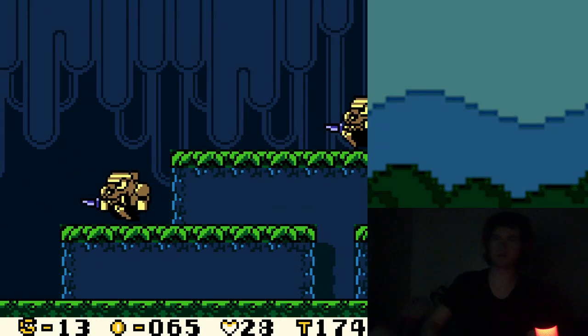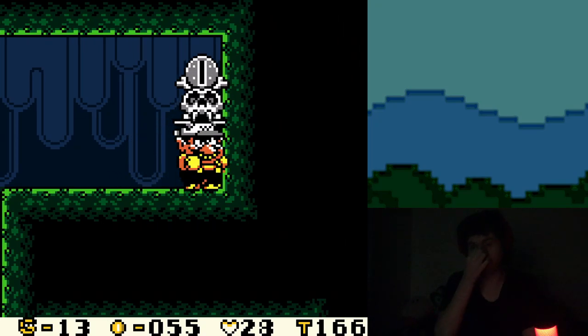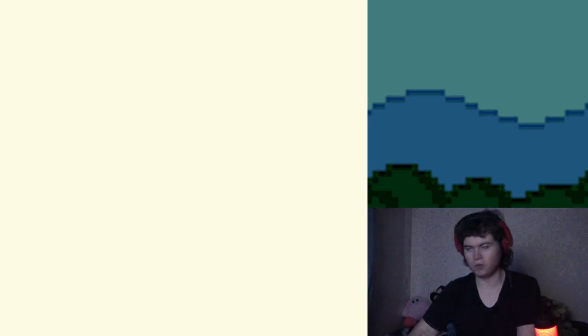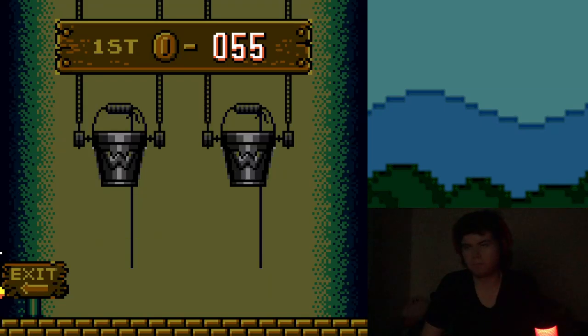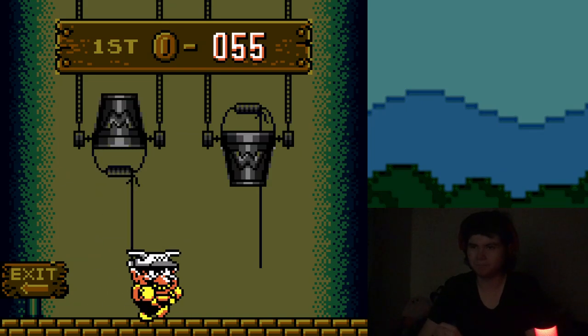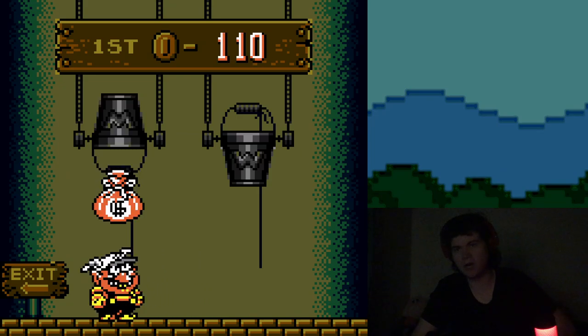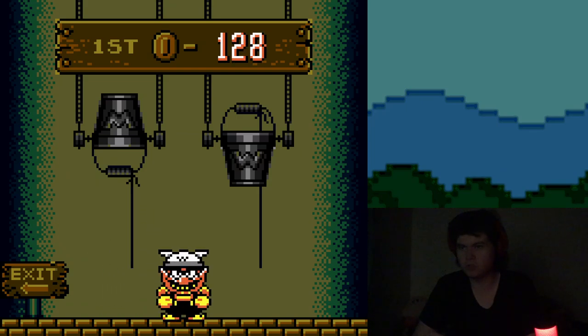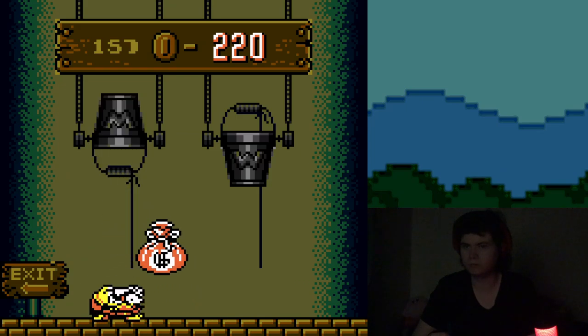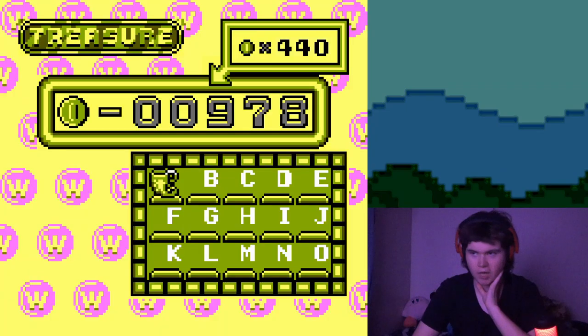I think there is something up here — yes, this is a secret exit. That's what the deal was with that other level. Double money! I ran out of juice so no more hydration for the rest of the night. I might go make some tea though — tea is nice. See? That's why I pick the same one every time, because you can just get 440 coins for free — just hand it out to you like that.